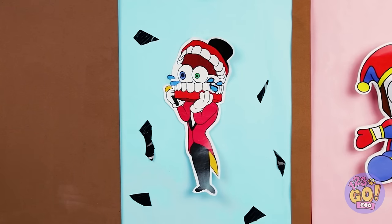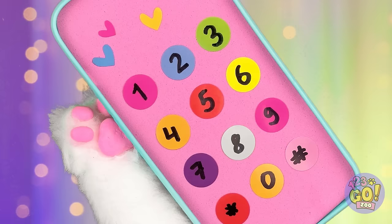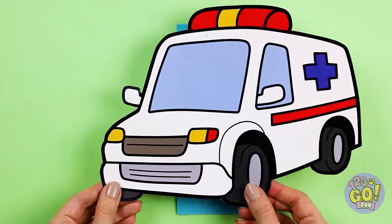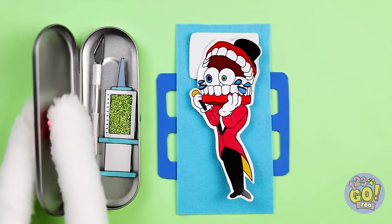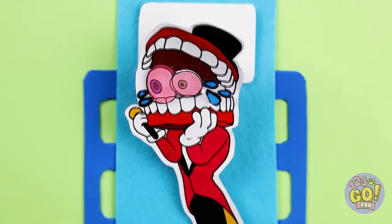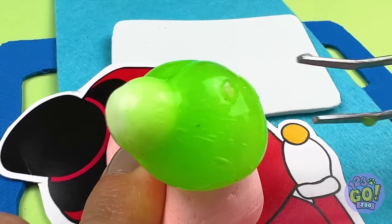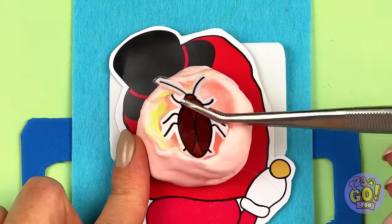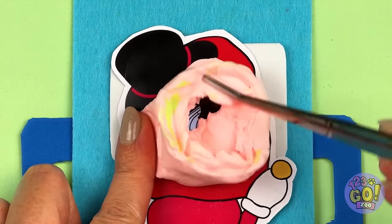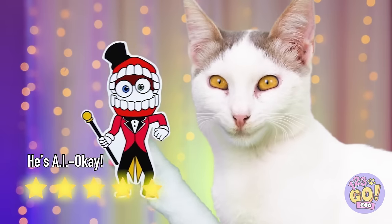It's Kane — the toothsome ringmaster! He doesn't look too good. Let's call him an ambulance. That was quick — cue the sirens! The kitty doctor will see you now. Nighty night! I think we found the problem. Let's extract all that slime. And that bug. And that bug — I think we should keep digging. How deep does it go? Now Kane should be feeling like a new A.I.